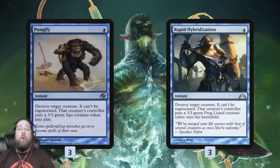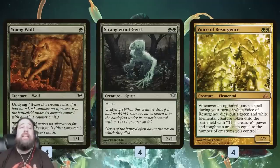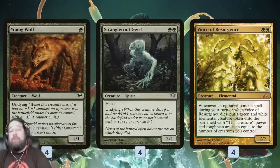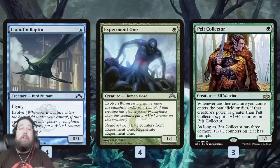The core of the deck uses Pongify and Rapid Hybridization - blue commander removal spells that kill something but put a 3/3 Ape or Frog Lizard into play. We play things like Young Wolf, Strangleroot Geist, and Voice of Resurgence - creatures that get better when they die. We Pongify them to get a 3/3, get back our Young Wolf bigger, Strangleroot Root bigger, and a Voice of Resurgence token.